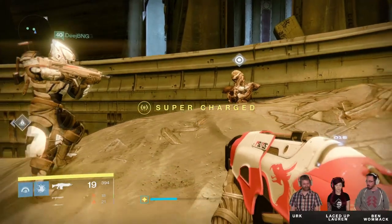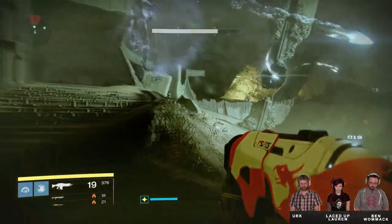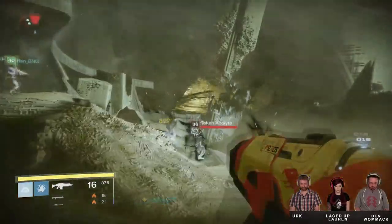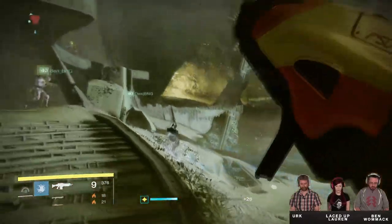They then fight their way through the Hall of Souls, which is full of enemies and different events can happen each time you go in. For this instance, there was a Hive Ritual going on to summon Taken enemies to help fight the Guardians. They finally reach the Court of Oryx.